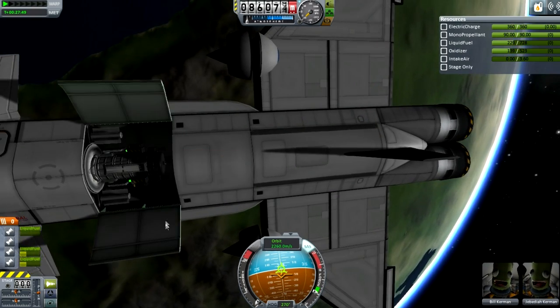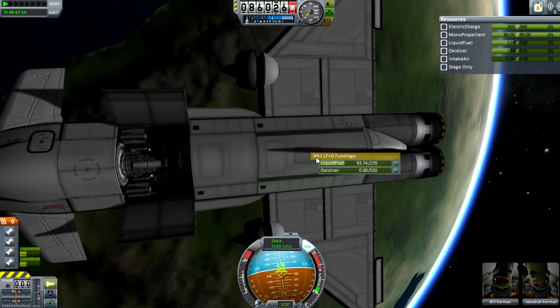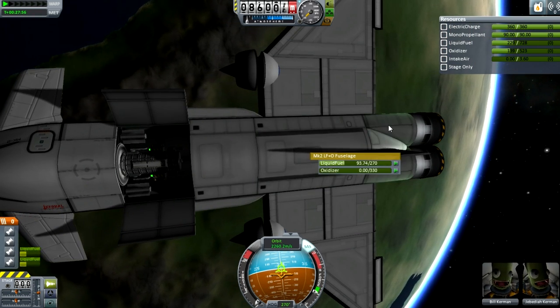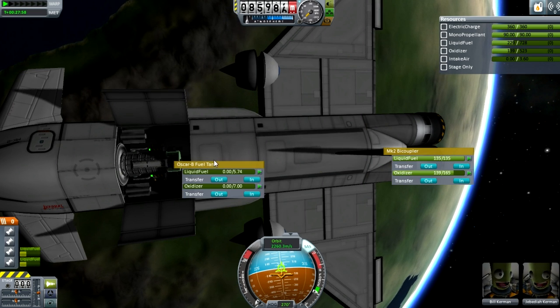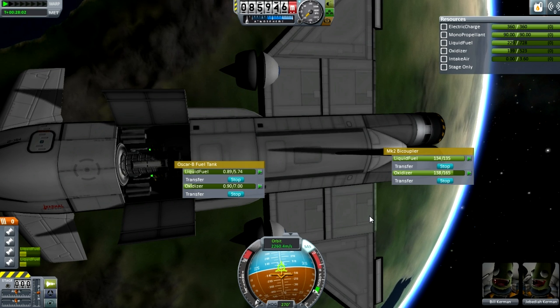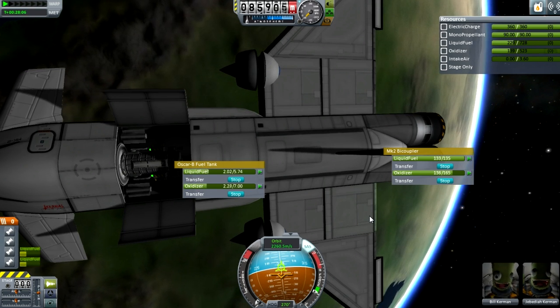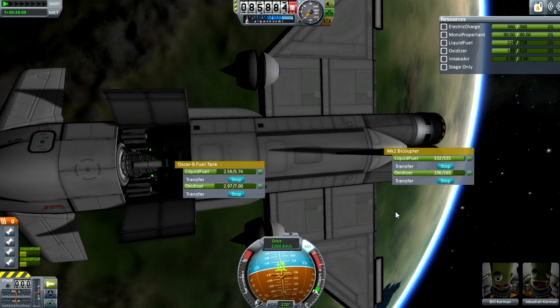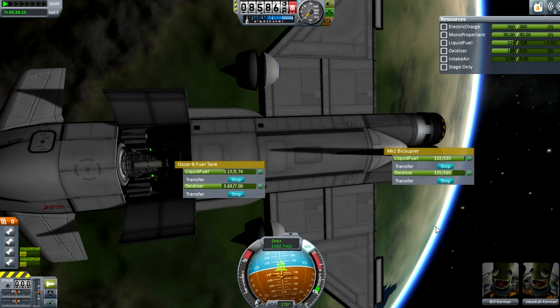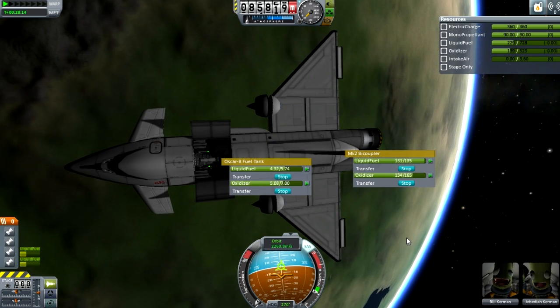There we go — I can just shut down those engines, because I want to transfer some fuel into it from our main tank over here. Well, that only has liquid fuel left in it. Anyway, let's put in some liquid fuel and oxidizer; there's no real need for it, but we might as well. This is a fairly basic probe — I just wanted to put some mass in the cargo bay, and it seemed to be about as heavy as I could get it.